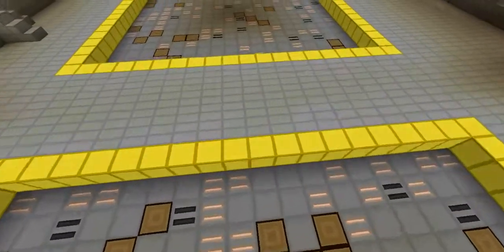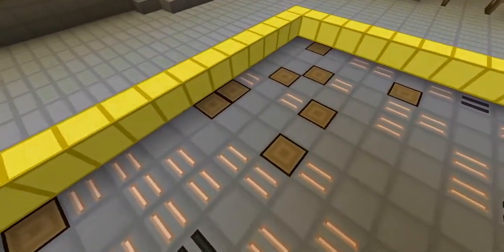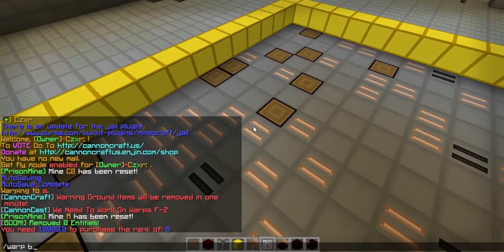We have a nice jail type of theme. It has stone, iron, wood of course — all your necessities. And then let's hop over to warp B right now.